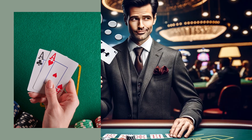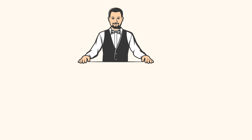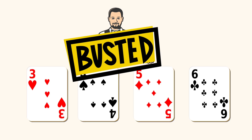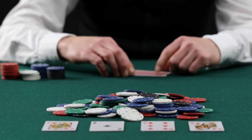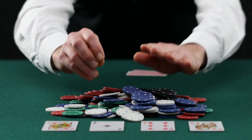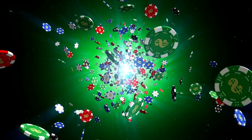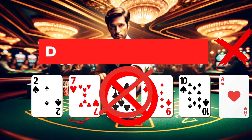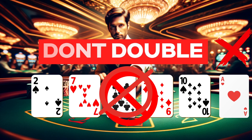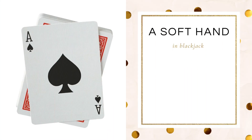With 9, double against a three to six dealer — you'll likely win unless the dealer pulls 21. When the dealer is showing a three, four, five, or six, they have a weak up card likely to bust if they have to continue hitting. By doubling your 9 against those weak dealer cards, your odds of winning are better than 65%. However, against a dealer two, seven, eight, nine, ten, or ace, your odds drop considerably because they are less likely to bust.